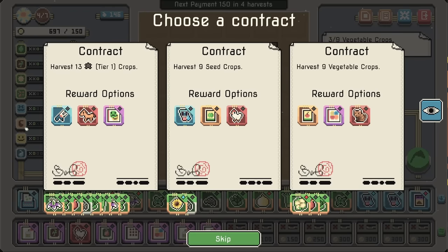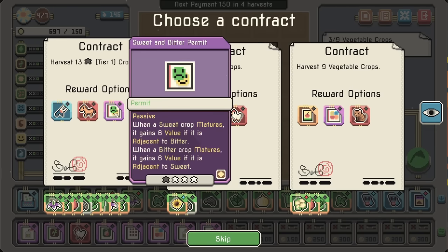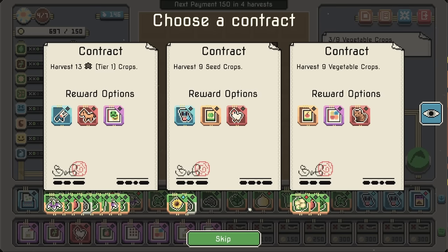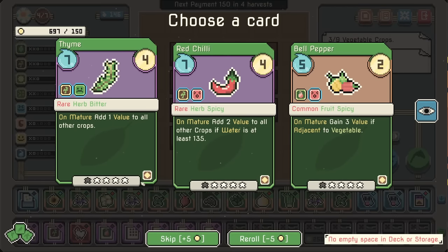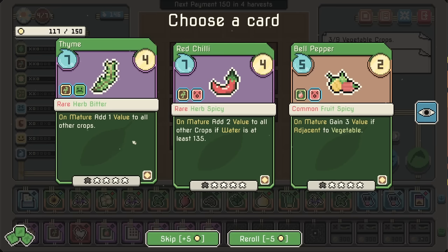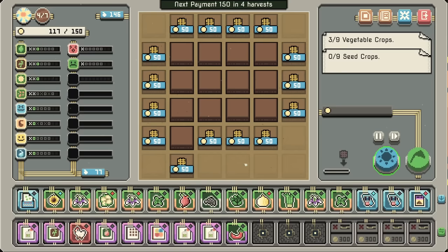With a random crop, it drafts an additional crop of the same type — that's kind of good. Costs me some money, gets me some more. Otherwise we could take the slow road. Rare herb, bitter. I'm going to need some inventory space here. Grab the thyme — we want the thyme and the chili. Two value to all crops if water is at least... that's really good.